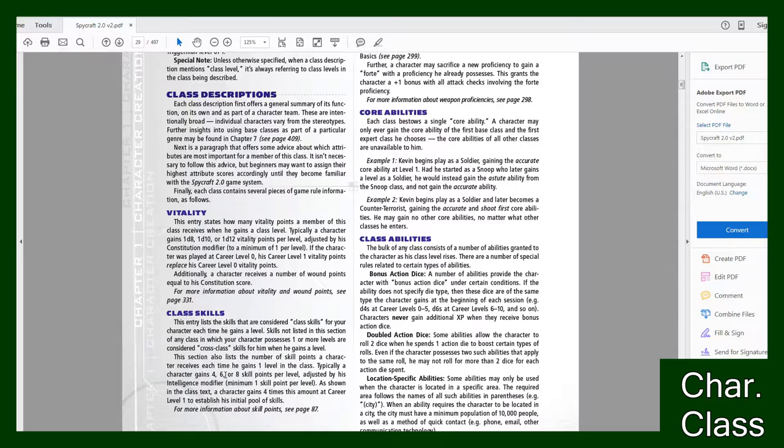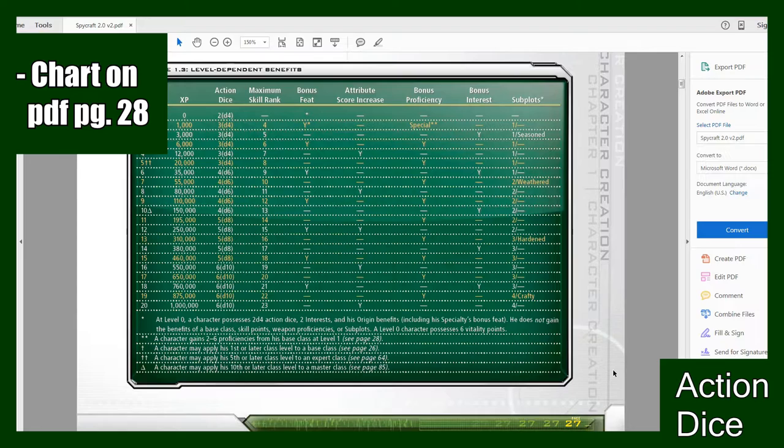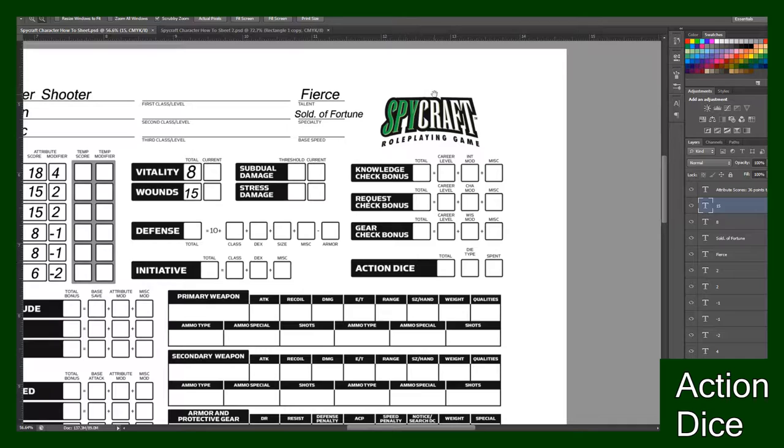Next we'll fill in your Wound Points, which is next to your Vitality on the character sheet. A character receives a number of Wound Points equal to his Constitution score, so my Constitution score is 15, meaning I can suffer 15 wounds. Next we'll take a look at the level-dependent benefits on PDF page 28 and figure out your action dice. If you're level one your action dice is 3d4, and the chart will always tell you as you level up what your starting action dice pool is.